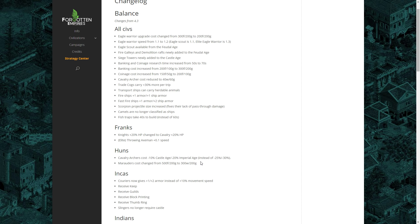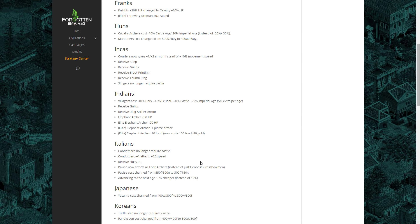Next up, the three civilizations from the Forgotten Empires — the Incas, the Indians, and the Italians. A lot of people felt these civilizations were underpowered. The Forgotten Empires team were quite cautious in their creation, not wanting to make anything too overpowered, so they held back a little bit. With these balance changes, in theory all three are going to get something to really knock them up a gear and make them pretty useful.